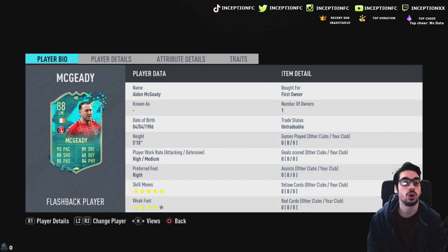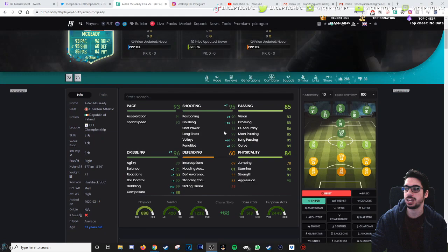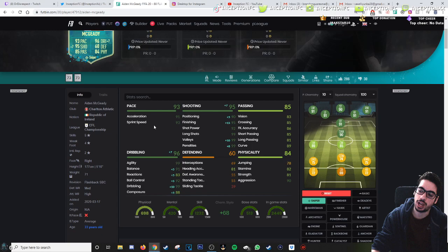In-game we have 91 acceleration and 93 sprint speed, so you don't necessarily have to increase pace right off the bat. We see 80 finishing, so a Sniper chemistry style is what you have to give him. With the Sniper chemistry style we're looking at a plus-15 for finishing — so 95 finishing with 92 shot power, 99 long shots, and 88 composure. Really nice. A plus-10 in dribbling is very important, plus-fives for reactions and ball control, and plus-five for balance as well.